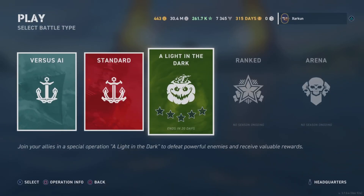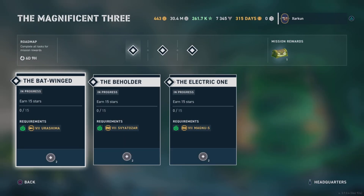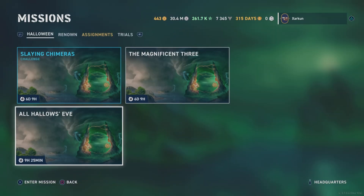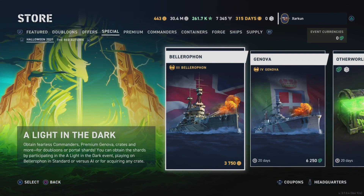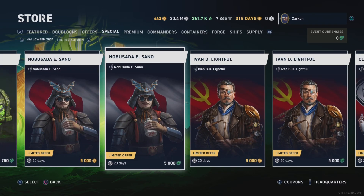Maybe there is something in the missions tab — perhaps the Halloween missions. Some of these might give you chips or crates. Yes, you can get some chips for doing the All Hallows' Eve mission. I don't know how much grinding you would have to do to accumulate 5,000 chips, but I assume it can be done for at least one of these commanders. So there is the potential, just by playing the game and this new mode, that you could get one of these new Halloween commanders for free, which is kind of nice. I always appreciate seeing premium content available to grind for.